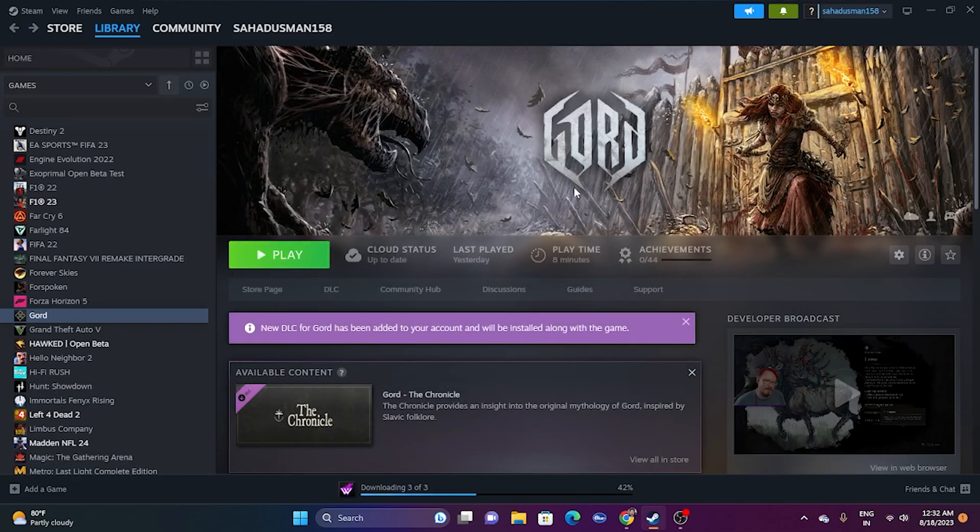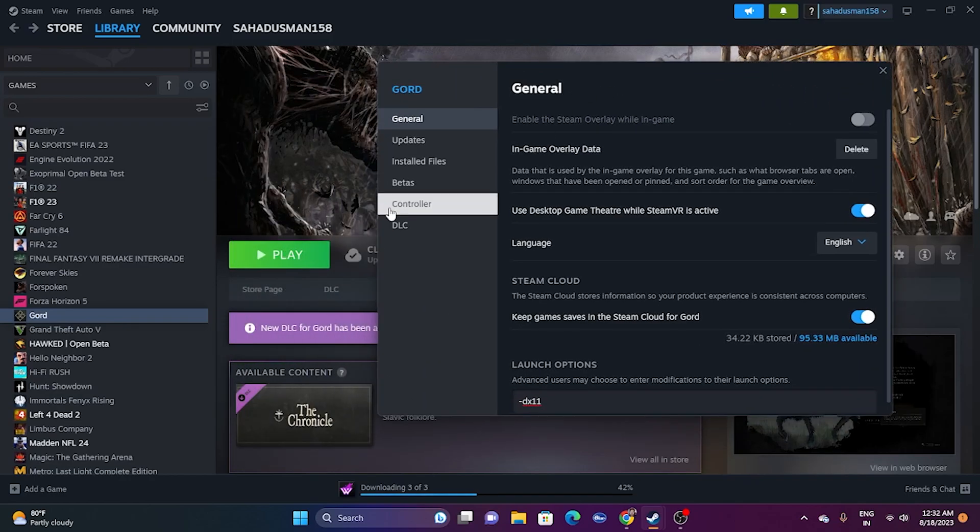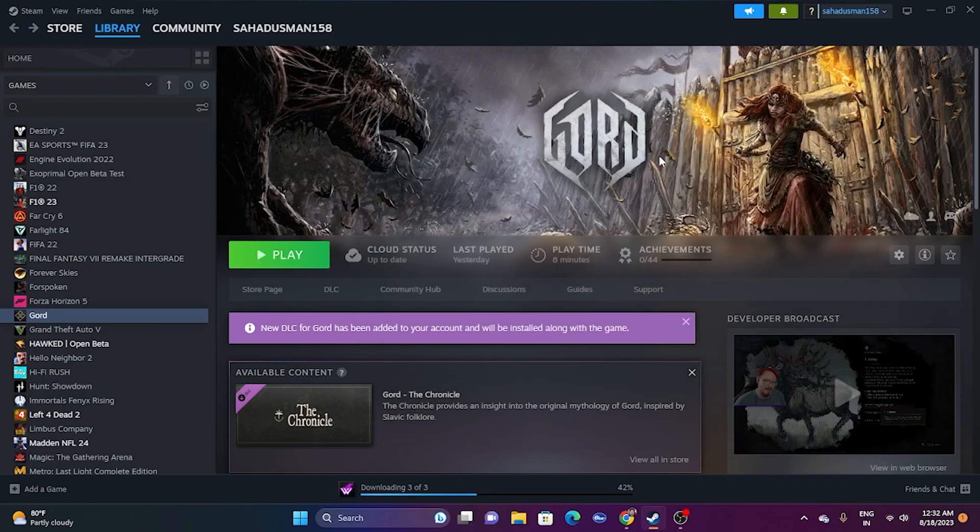Next, add launch options in Steam. Right-click the game, go to Properties, and find the Launch Options field. Try entering '-dx11' first and launch the game. If that doesn't work, switch to '-dx12' and try again. Either dx11 or dx12 has worked for many users.